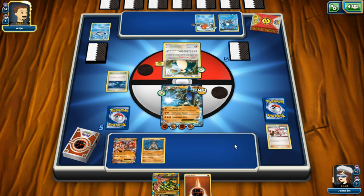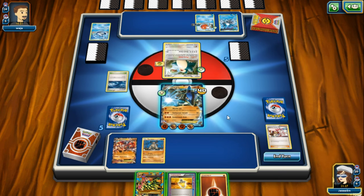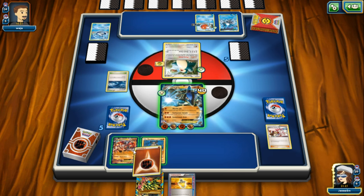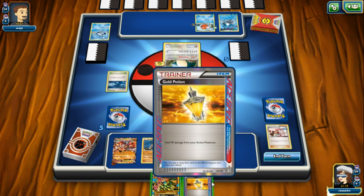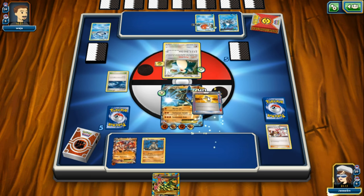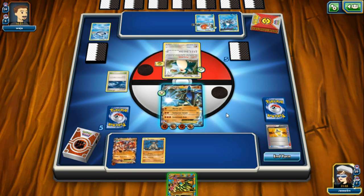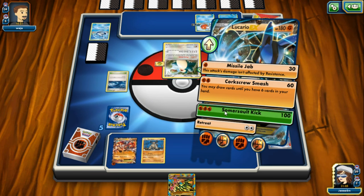Snorlax will be knocked out very soon - his weakness is fighting type. It's a great time to start powering up my Groudon EX. I don't want to use my gold potion yet - it heals 90 and it's my Ace Spec card. You can only use one Ace Spec card per deck. Let's go knock out Snorlax - here comes Somersault Kick again!